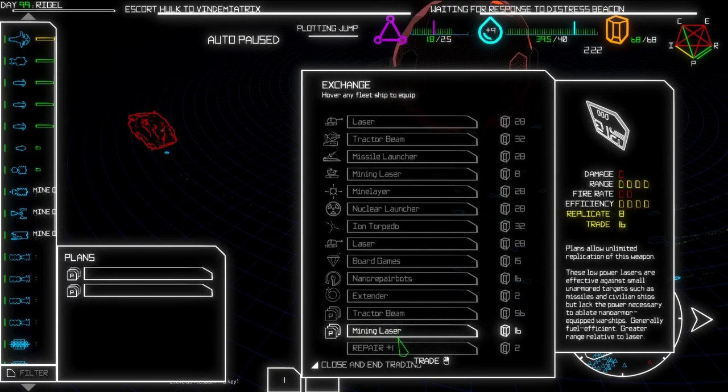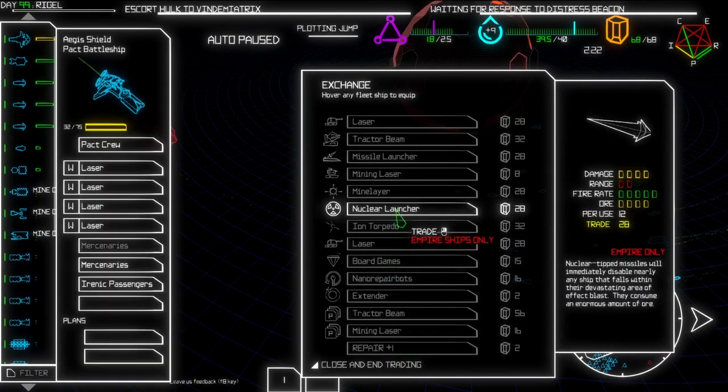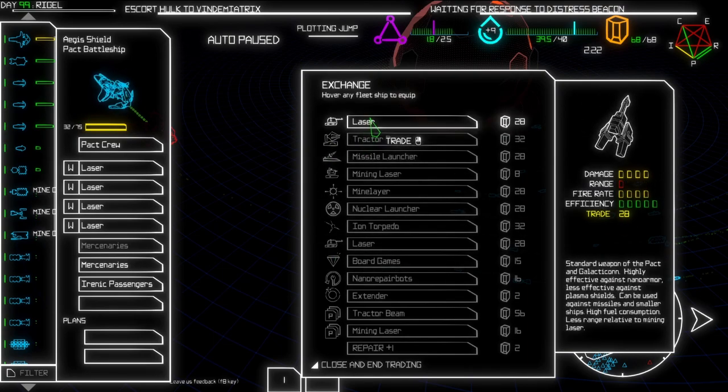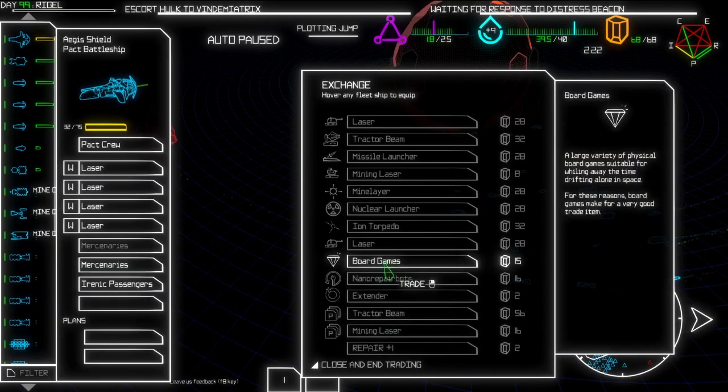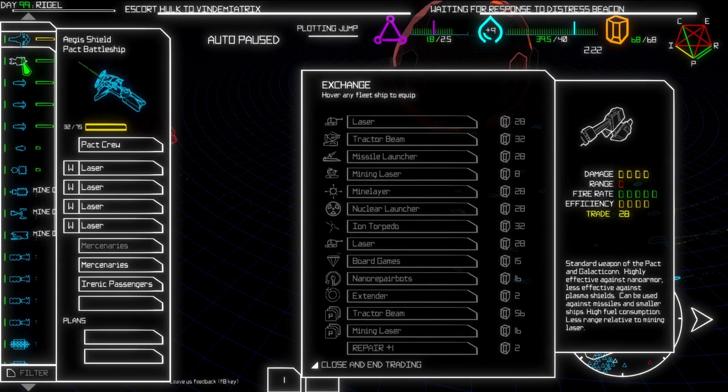What's this? Laser - nah, I don't really need it. But this one's good - the nuclear weapon is always good. The laser and laser - there are no plans that are good enough for me. What can we do here? I think I can sell one of these guys - maybe the top one.